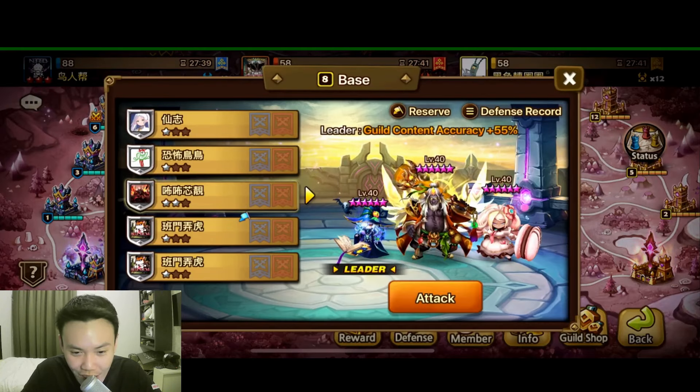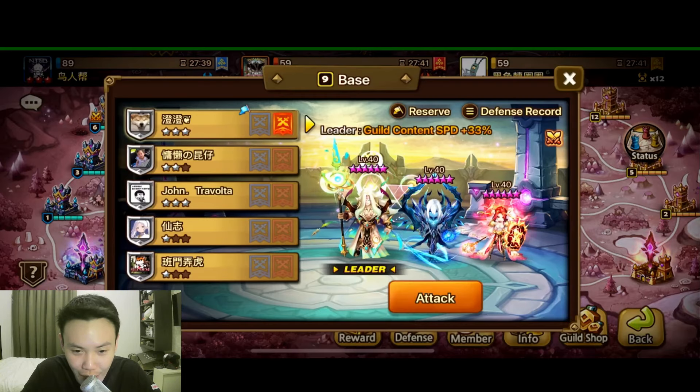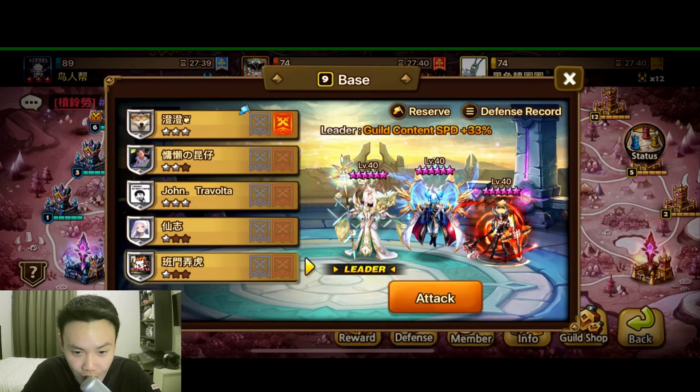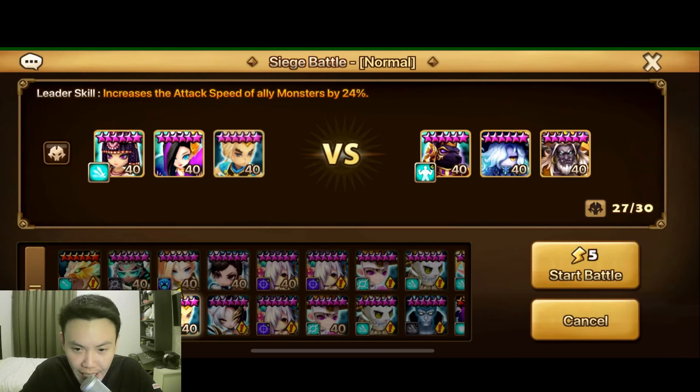But yeah, definitely just seeing the standard nat 5s and the nat 4 defenses here. Tower 9 has some Gelnirs and the Shuns. We'll be fighting this DeBay, Nana, and Byung Cho.